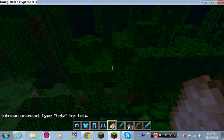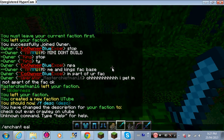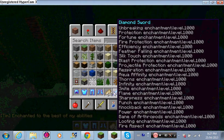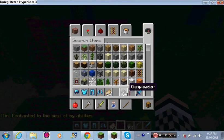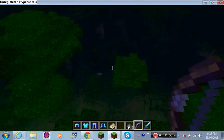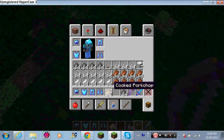And then you go slash enchant all, and there you go. Here's my god bow and armor — it's like super looting. So let's kill this pig right here, then I'll show you how much stuff I get.